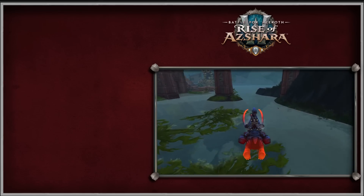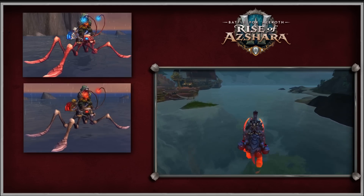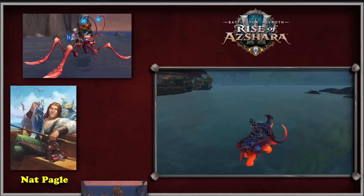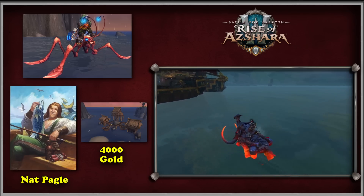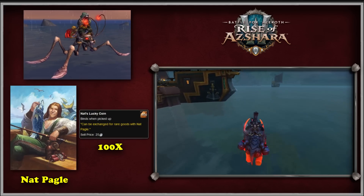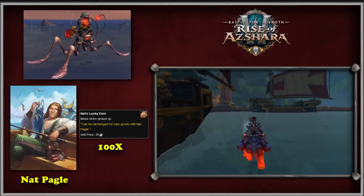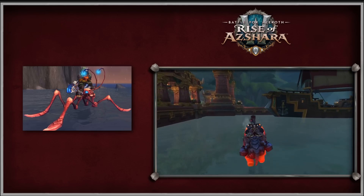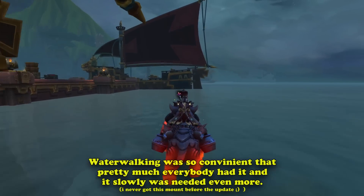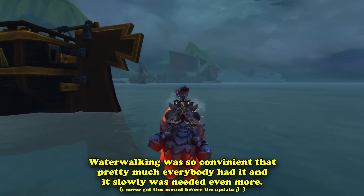Now we come to the biggest reason why the mount equipment slot was added. Prior to BFA, there were two Water Strider mounts added to the game — wholly unique because they were the only mounts that allowed the player to walk on water while mounted. The Azure Water Strider can be purchased from Nat Pagle in the Krasarang Wilds for 4,000 gold, but you must be exalted with the Anglers. The Crimson Water Strider can be purchased from Nat Pagle for 100 of Nat's Lucky Coins in the garrison from Warlords of Draenor, but was far more time-consuming and RNG-dependent. The Azure Water Strider became so popular it was almost mandatory in dungeons or battlegrounds, and Blizzard saw that most mounts being summoned were Water Striders.